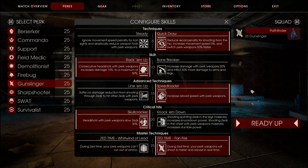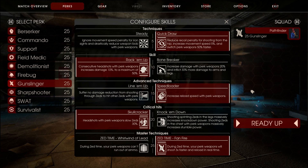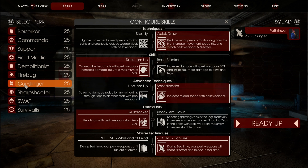Alright, what's up everyone, Pathfinder here and today we're playing some more Killing Floor 2, or should I say welcome back to another episode of the Reversed Perk Skills, and today we're going to be playing with the Gunslinger.